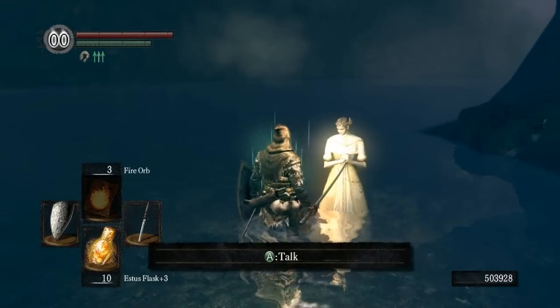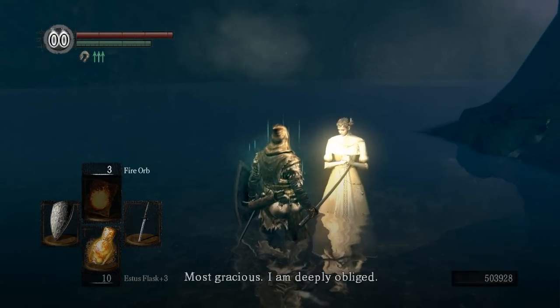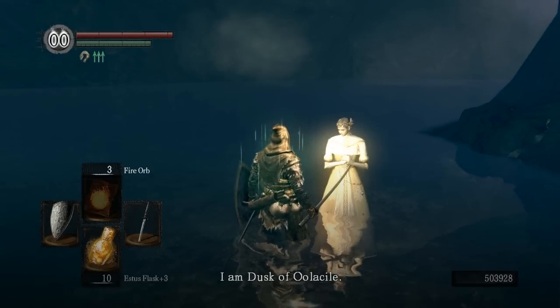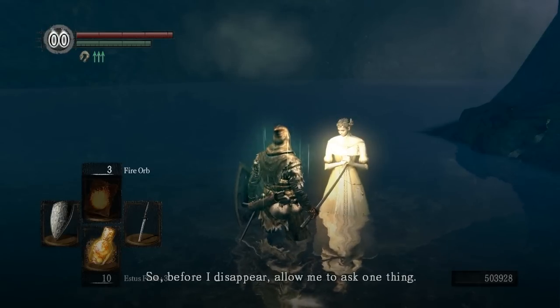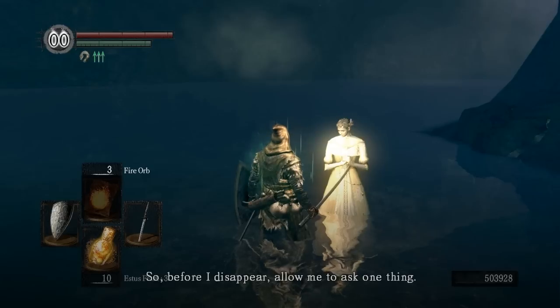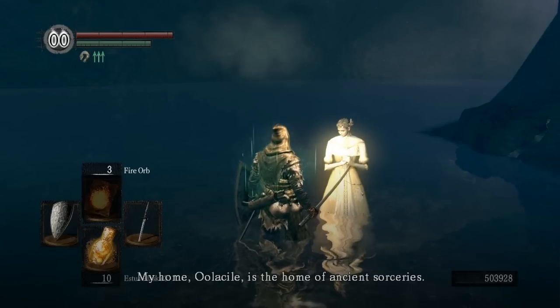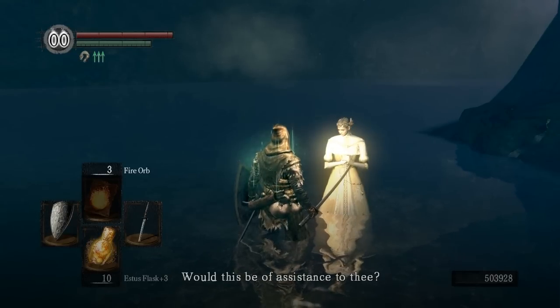So you're going to come up here and talk to her. She says: 'It is thou who rescued me. Most gracious, I am deeply obliged. I am Dusk of Oolacile. I cometh from an age long before thine. I cannot stay here for long. So before I disappear, allow me to ask one thing. My home, Oolacile, is the home of ancient sorceries. My hope is to pass this profound knowledge to thee with thine approval.'